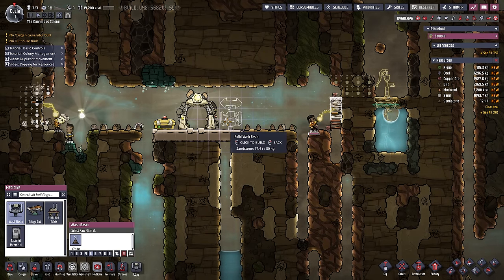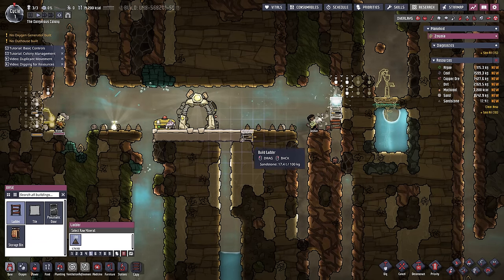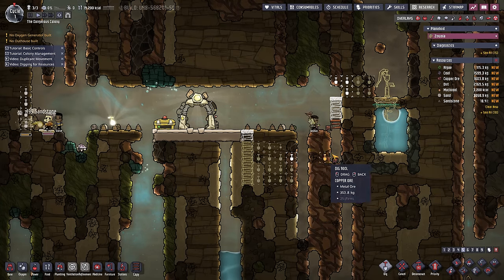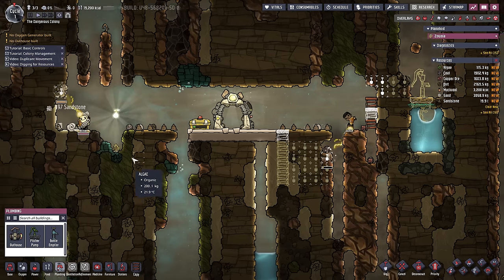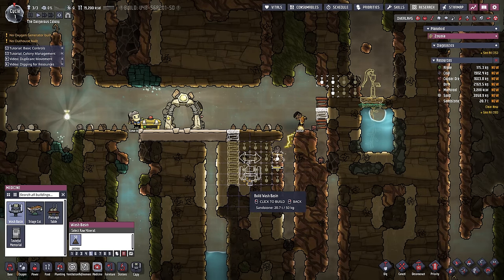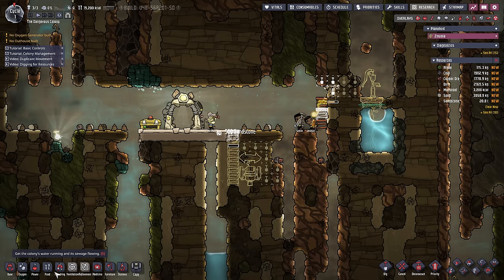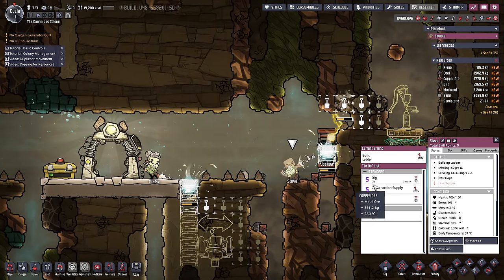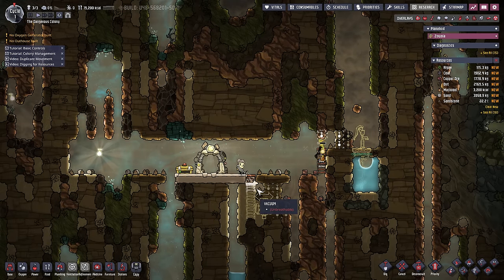Let's put the toilet down off in a little side room here. First things first - we'll get the hygiene thing going. Medical - wash basin. We'll put that here and we'll put the toilet right there, but they've got to dig this out first. How are their bladders? 28% - I think we're okay, as long as they don't actually go to sleep. It's halfway through the day.